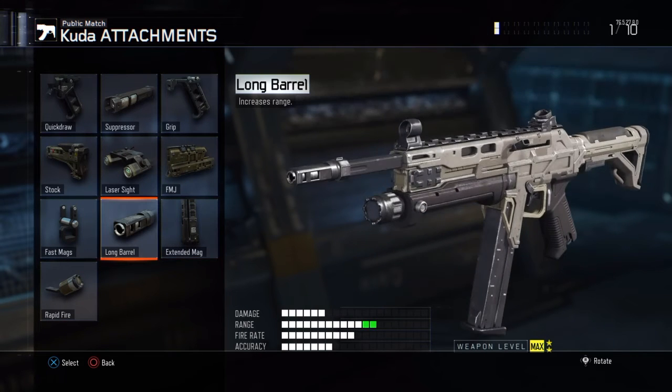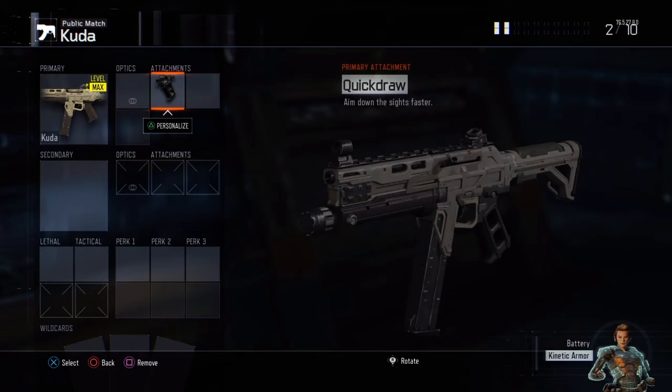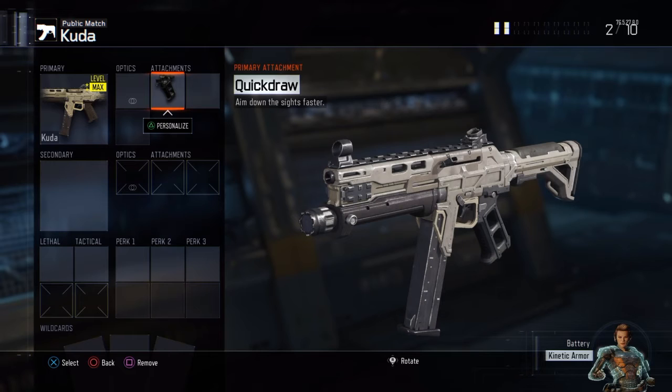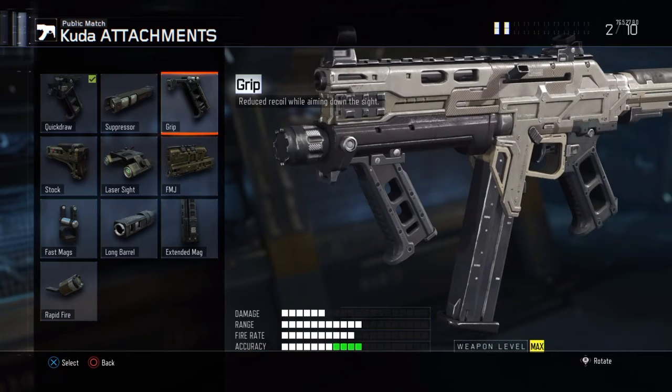What I want to do is add Quick Draw. The reason why is because I'm a rusher — I run a lot and get into more gunfights, so I want to aim down the sights as quickly as possible to get the advantage and get the better kill. When you're a rusher, you need to aim down your sights as fast as you possibly can.